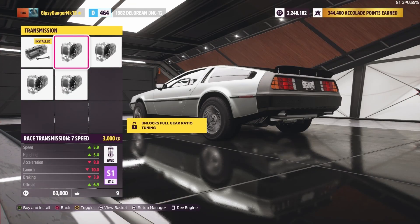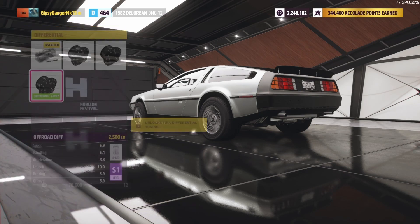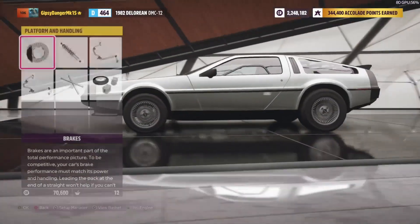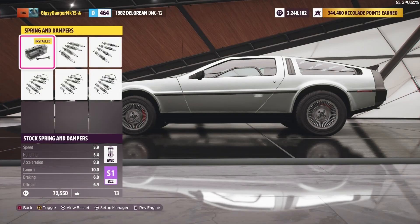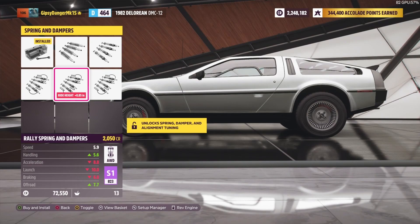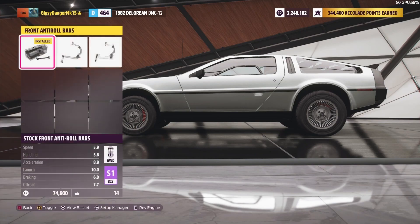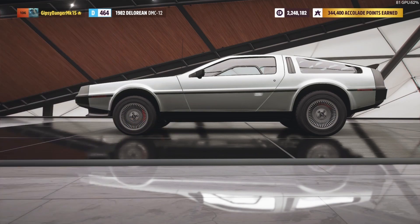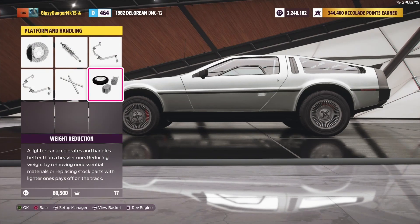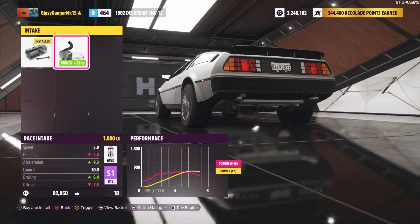Race transmission — 7-speed. And then all the upgrades from here. That off-road dip is pretty good. Let's see how far it goes up when we throw the off-road springs. It's not half bad — that's a lot of extra space we got there. Roll cage, give it a little bit of extra weight, and then take all that weight out. And then power — let's see what we can do with power.